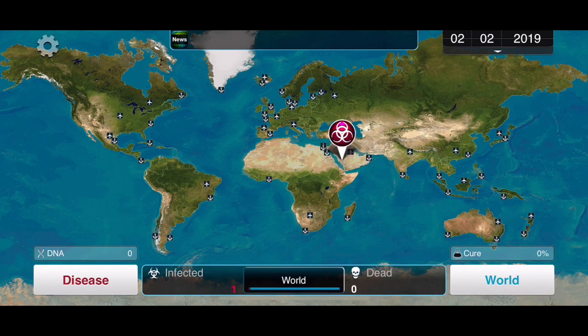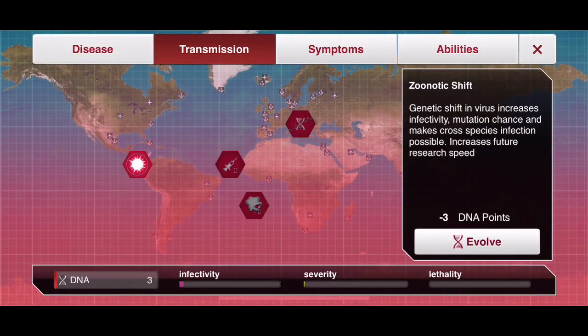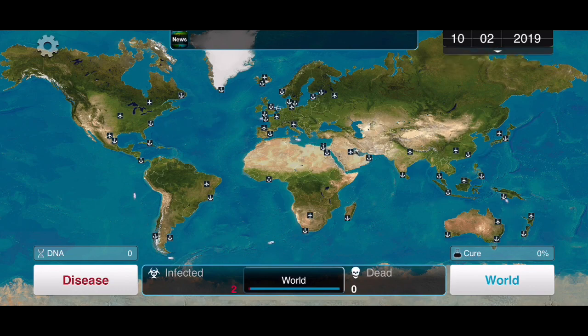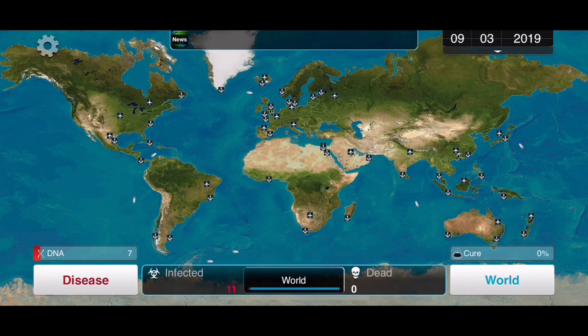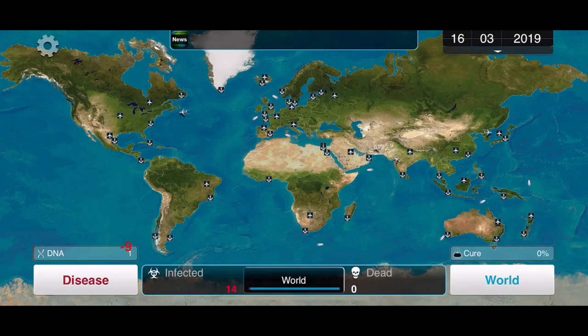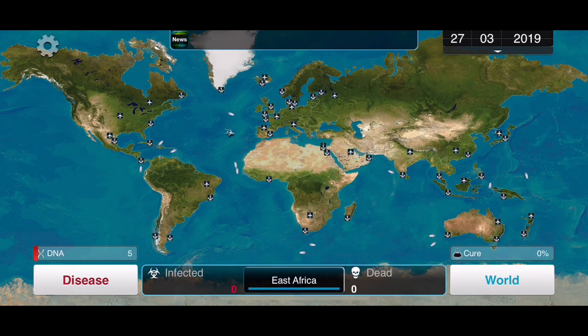The country I'll be starting in is Saudi Arabia. The first thing I'll be doing is upgrading Zoonotic Shift to hopefully help us — this unlocks a bunch of the animal transmissions we'll be using. Then, after waiting for some DNA, we'll be using Insect transmission. Saudi Arabia is a hot country, so this will help us spread faster there and give us a little head start.